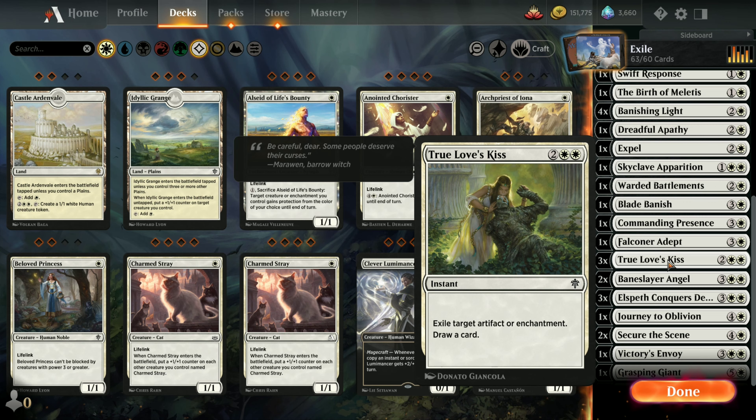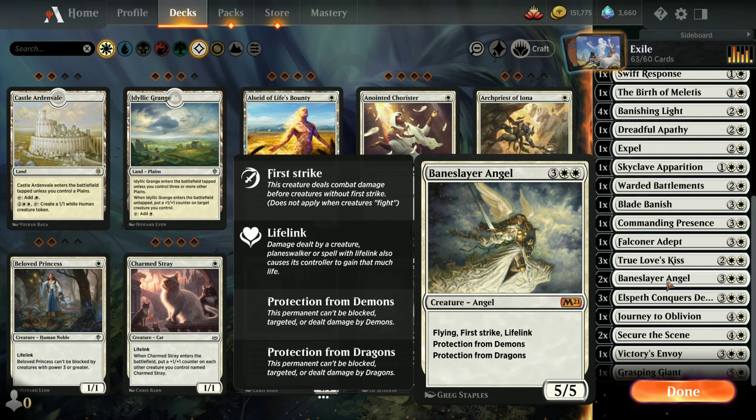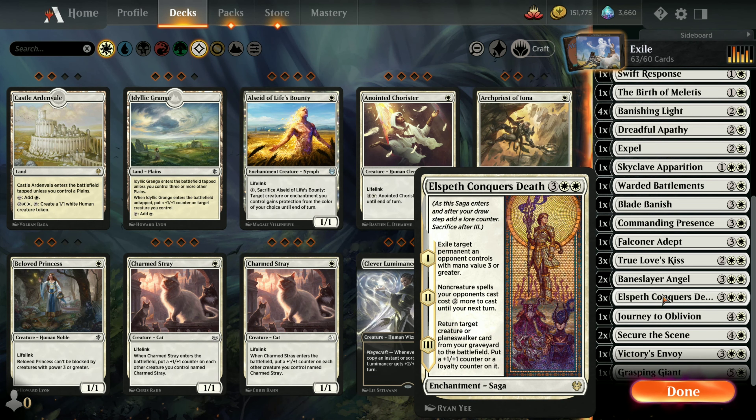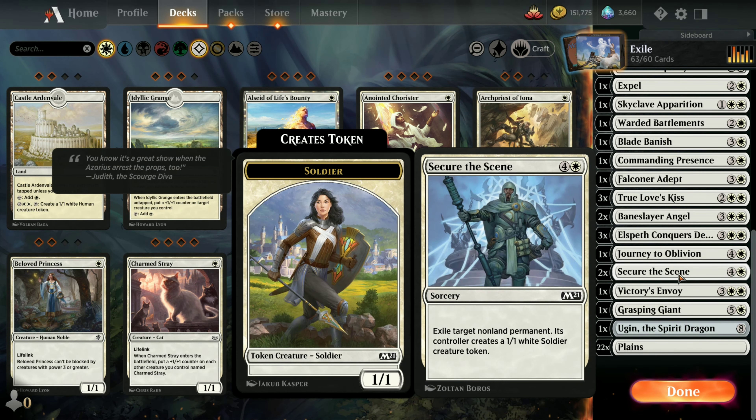Three copies of True Love's Kiss to exile a target artifact or enchantment, and you get to draw a card. Two Baneslayer Angels with Flying, First Strike, and Lifelink. Three copies of Elspeth Conqueror's Death — exile target permanent and bring somebody back from your graveyard. One Journey to Oblivion, basically like Banishing Light, but if you have Clerics, Rogues, Warriors, and Wizards around, the cast cost decreases depending on how many party members you have. Two copies of Secure the Scene — exile target non-land permanent, and its controller creates a 1/1 White Soldier token. If they've got a 4/4 or 5/5 Dragon flying at you, you can cut those guys down to size.